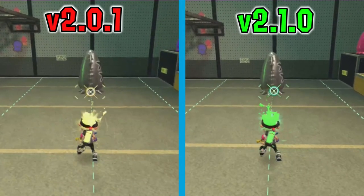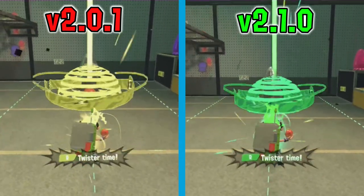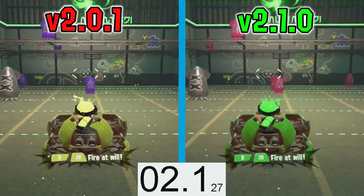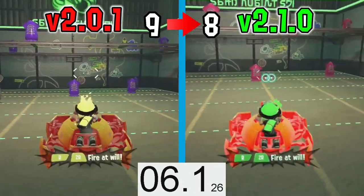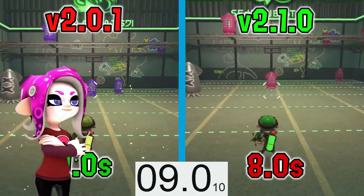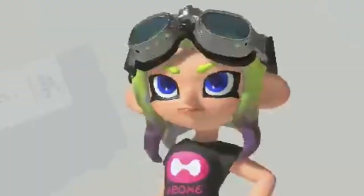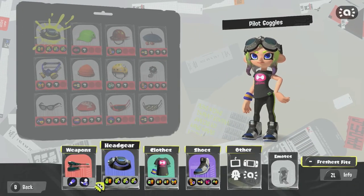Dribbling Strike got a 10% radius increase and a damage increase by 50%, now dealing a whopping 412.5 damage if you're at the epicenter of it. Finally for the specials, Crab Tank has been nerfed so it now only lasts 8 seconds, but you can easily use Special Charge Up to make it up to 11 seconds still. Good job Nintendo.